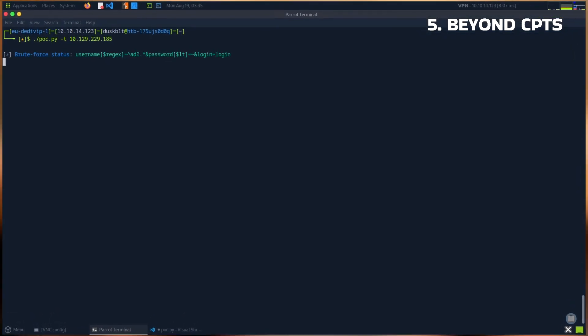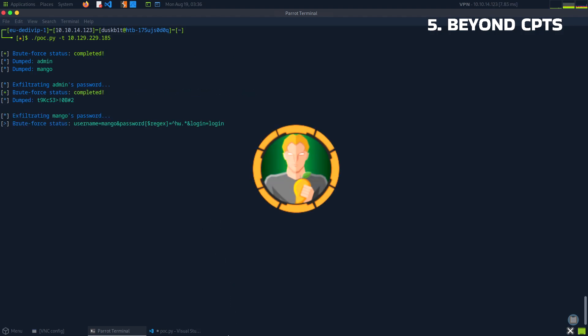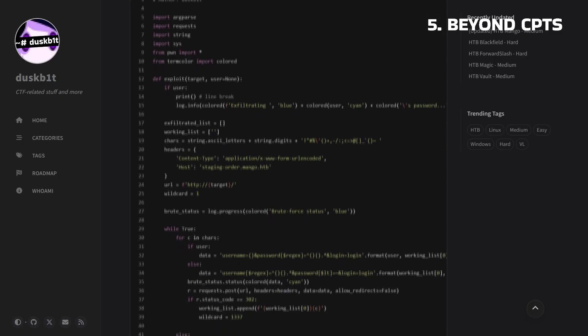The script you are seeing right now is the kind of thing you will need to create for the course. This is a proof-of-concept in Python to exfiltrate information from a MongoDB database on Mango, a retired medium HackTheBox machine. There will be a link in the description to this section of my blog where you can access the code if you're interested.